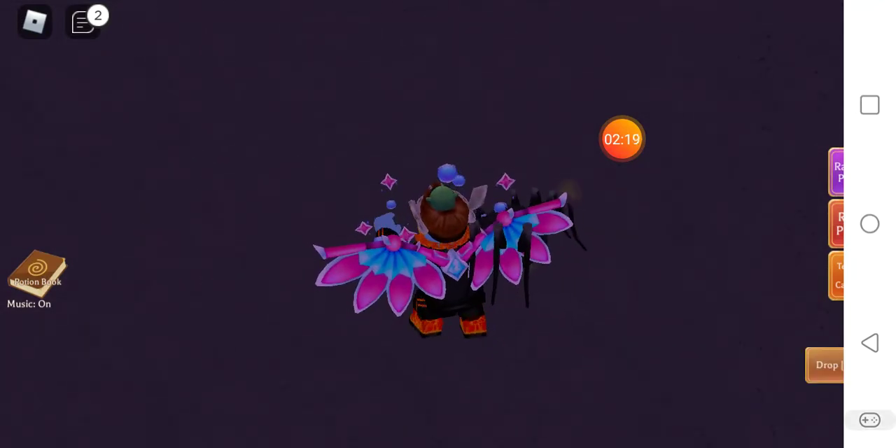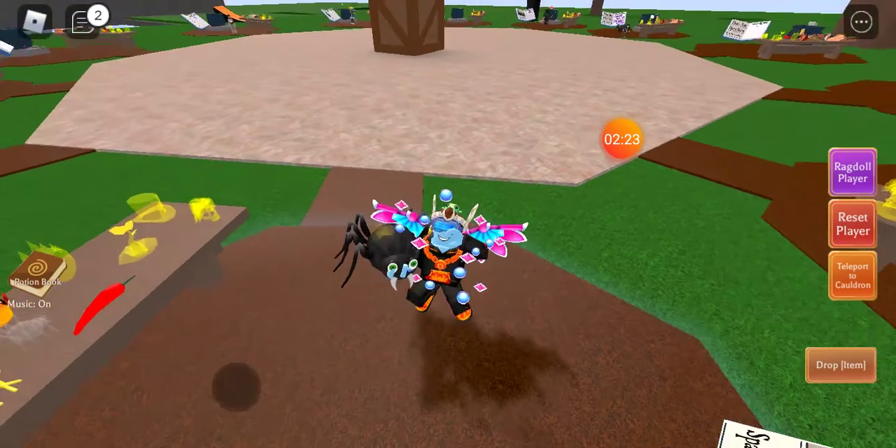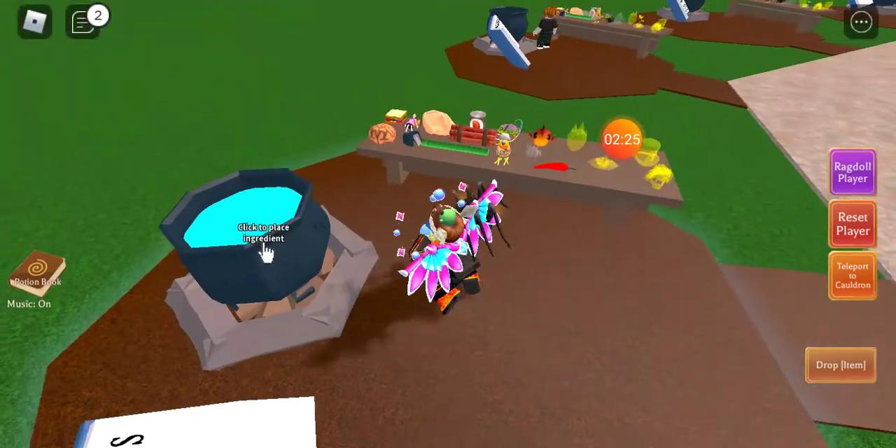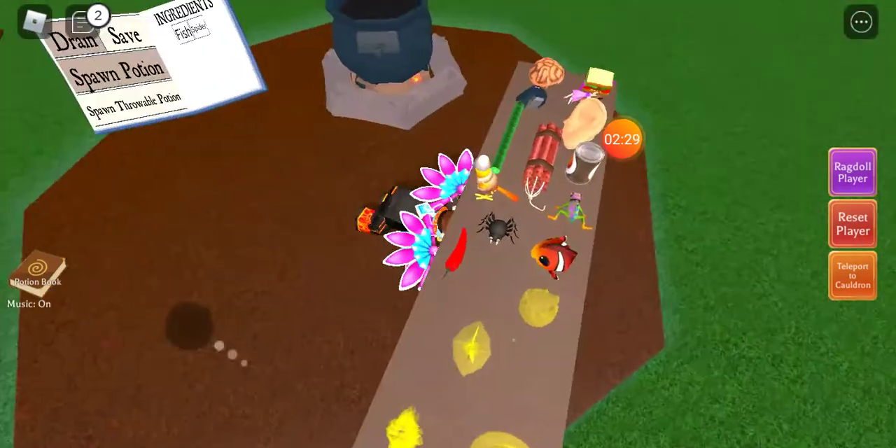There it is! After you get the spider, teleport to your thing, then put it in there, and then it will show that it's right there.